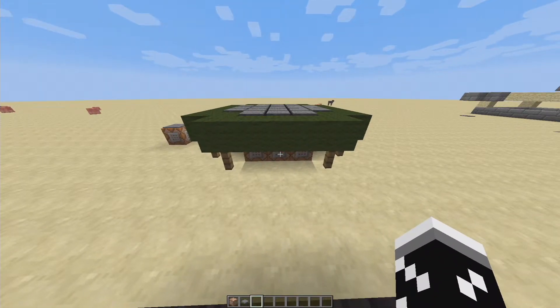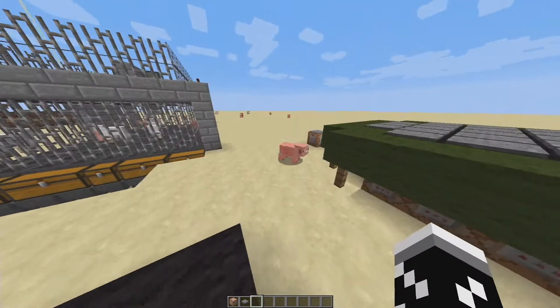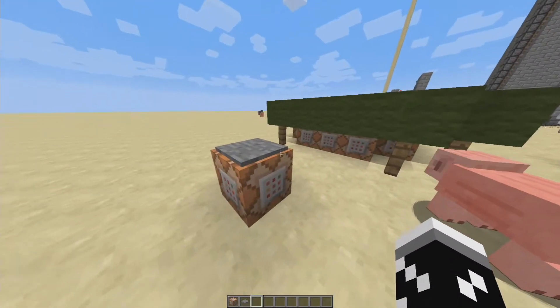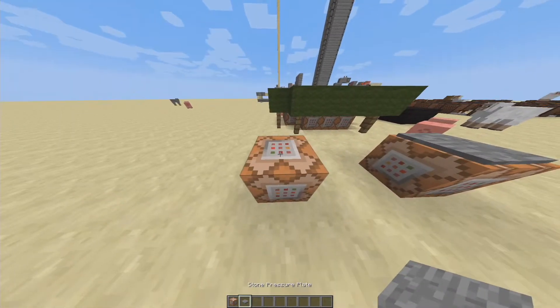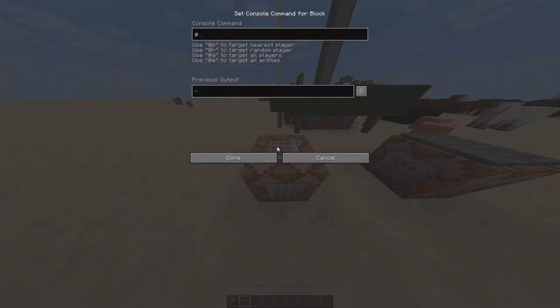Hey guys, what's up? This is TacoTiger here. Today I'm going to be doing a tutorial on how to build a trampoline in Minecraft. It's pretty simple — you just have to take a command block and put a pressure plate on top of it.